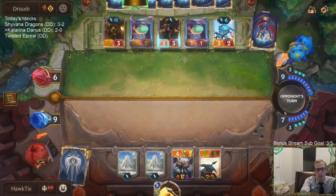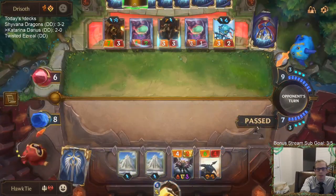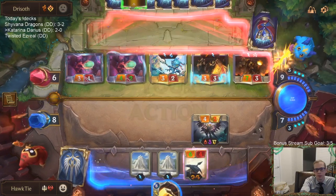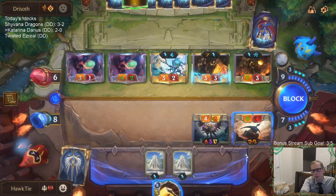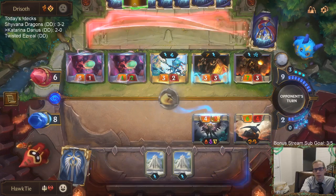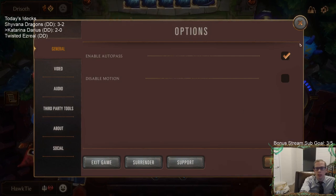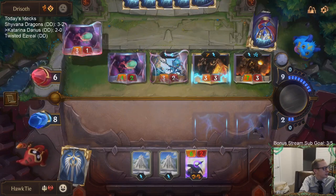We have to get lucky that they misplay and allow me to block and use Judgment. They did a great job — they drew all their Mystic Shots, Get Exciteds, and all their Twisted Fates, then leveled up Twisted Fate. That was the card I couldn't beat.